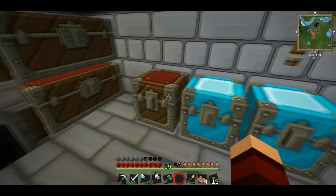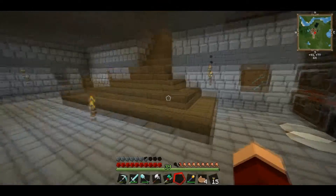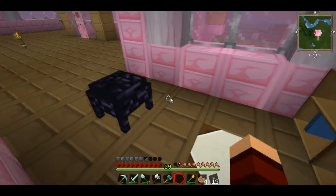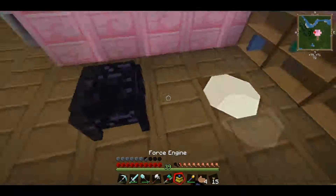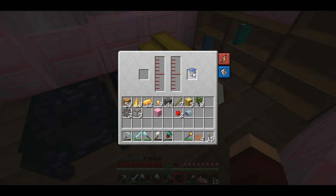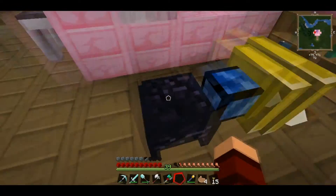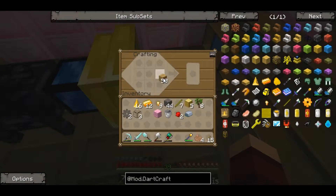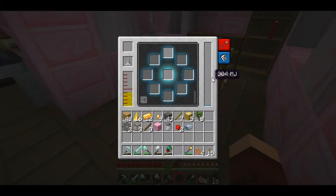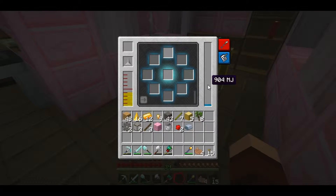Where did I put my bucket? We need a bucket of water. Let's head back up here and get this bad boy cooking. Put that there — let's put a little water in here, not much, don't need a ton, a couple of these, give it some juice. Need some more regular sticks. Make ourselves a lever to get this bad boy going. Boom — and now this guy should be building up some MJ for us. Cool.